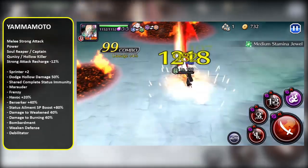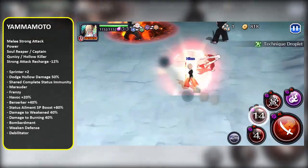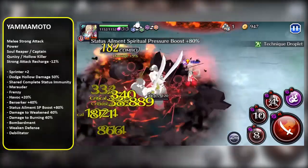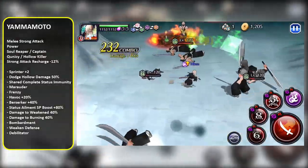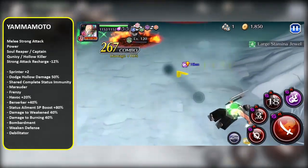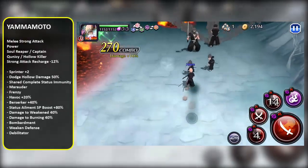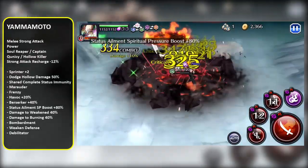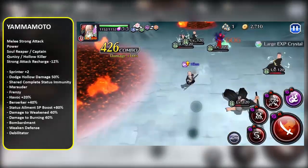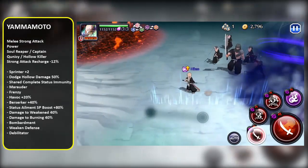The first thing I want to talk about is his Strong Attacks. He's gonna have the usual Frenzy with Havoc 20%, which increases his Strong Attack range. But on top of that, he's also got Berserker 40%, which is more Strong Attack damage, and he's gonna have the Status Ailment SP boost. So whenever he procs the Status Ailment, he's gonna hit even harder. He's got Weakened and Fire, which are both excellent Status Ailments to have. On top of that, he's gonna be doing 40% more damage whenever enemies are inflicted with those Status Ailments.